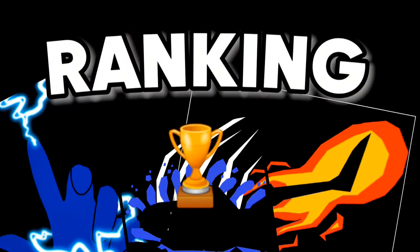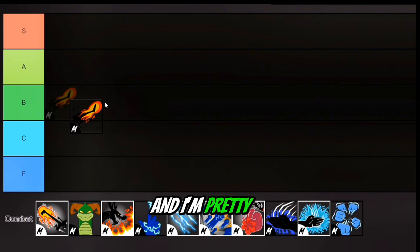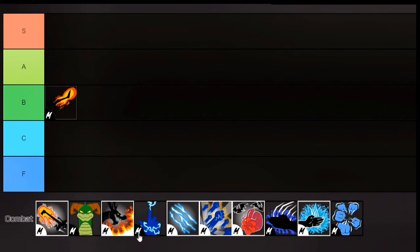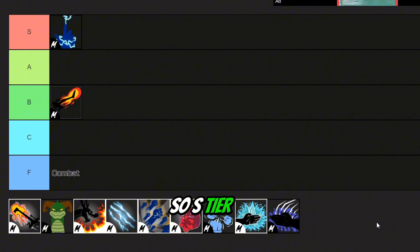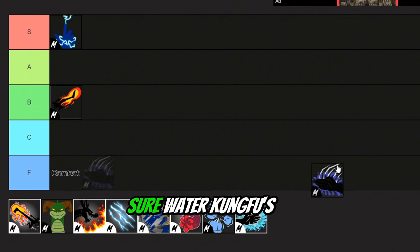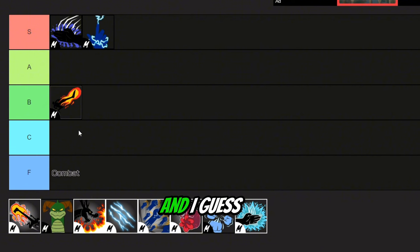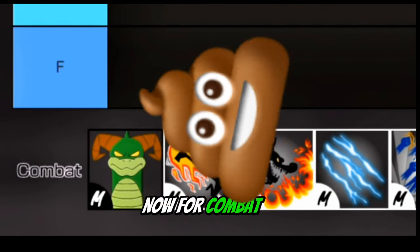Ranking time! We gotta make a tier list with all the ranks. We're gonna start off with dark step — I think it's like a B tier, or maybe a C tier. I'll put it at B. Now for electric — it's pretty good because it can hit multiple enemies, so S tier. And water kung fu — it's definitely above electric, so S tier as well. I'll bump dark step up to A tier just for fairness. For combat, it is so good.